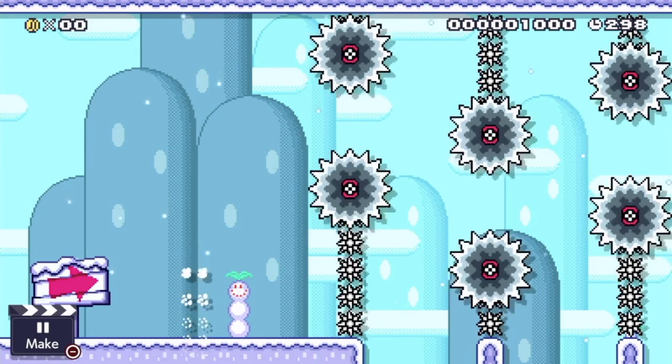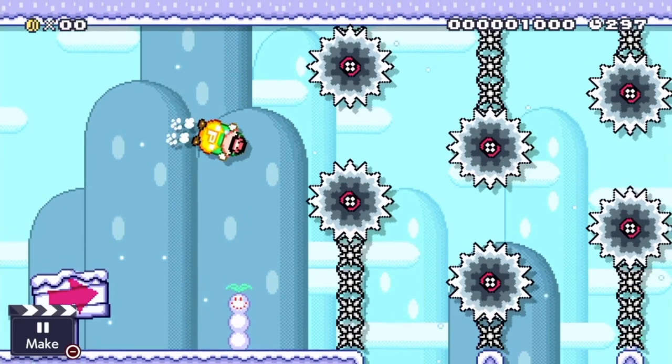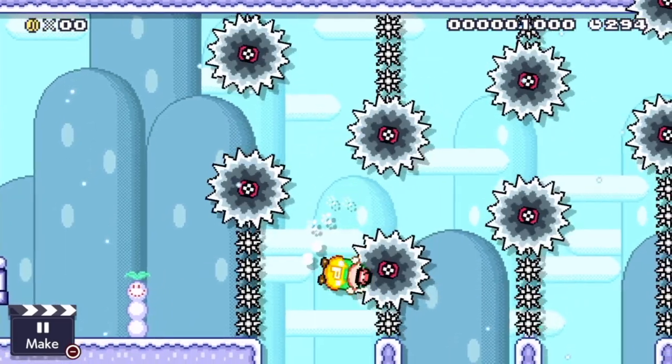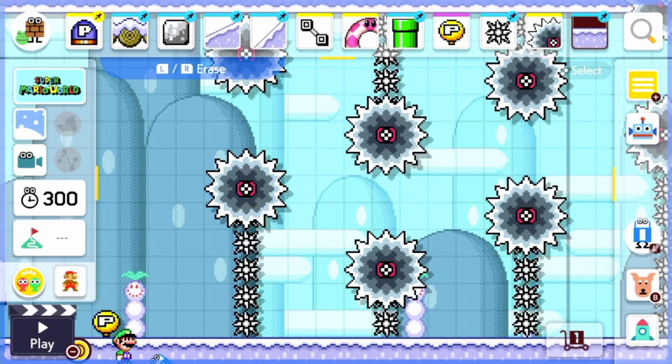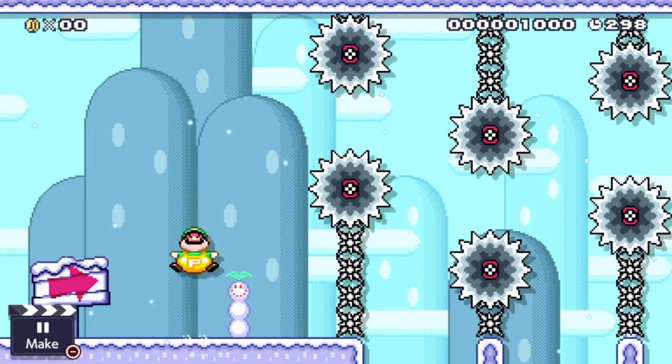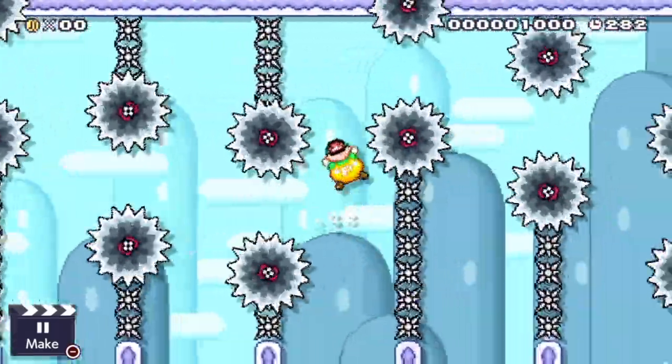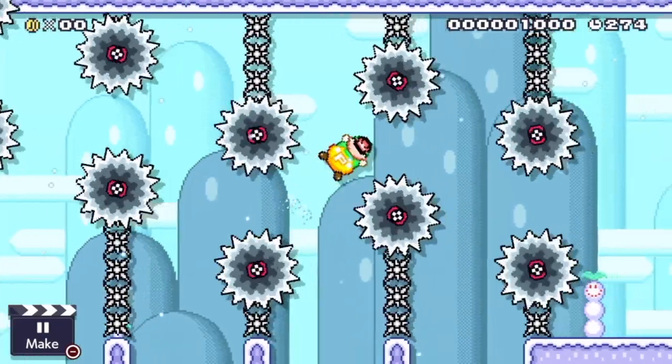This idea is the opposite of the previous one. Luigi has to be really careful so that he doesn't hit the spikes, but if he does, he'll just fall down and die. We have removed the ground from the bottom so that Luigi can't cheat the level. Anyways, if Luigi is really careful and doesn't get hit by the spikes, he'll successfully get to the end of the level.